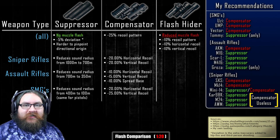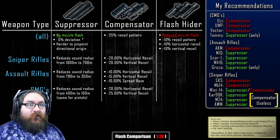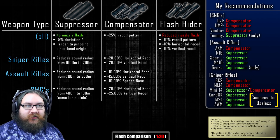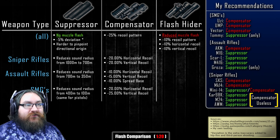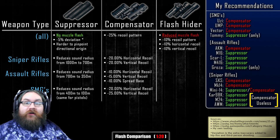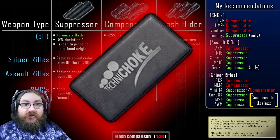My name is Liquid Blitz and today we're gonna look at the exact effects of the muzzle attachments for weapons, which is the front attachment. We're just gonna take a look, see which is best to use, see what they all do. This video is only for snipers, assault rifles, and SMGs. I might make a separate video on shotguns, so I'm not gonna discuss the choke in this video.